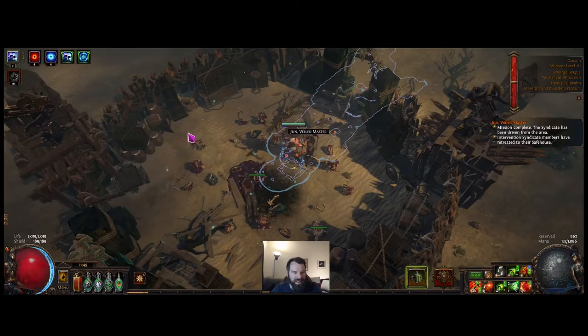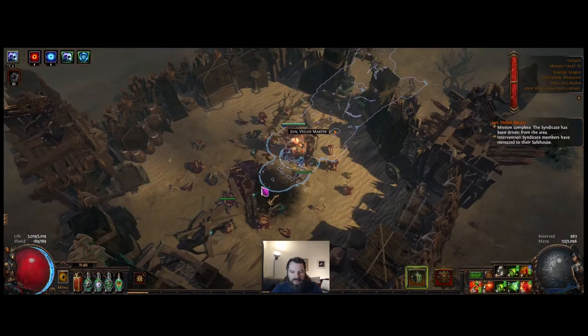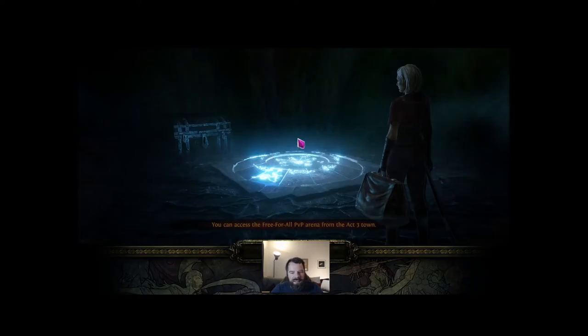We've got a completed safe house for Mortal Syndicate. So we're going to open the safe house, then we're going to go back to our hideout and then back into this, simulating that you need to go